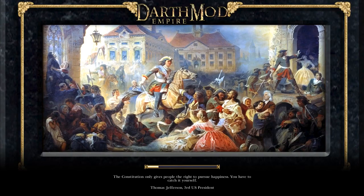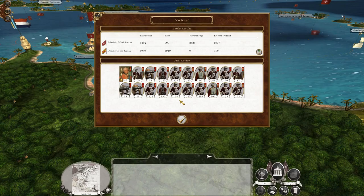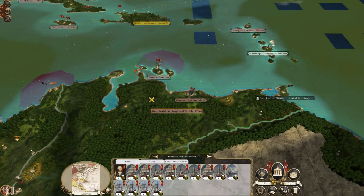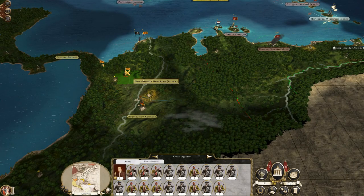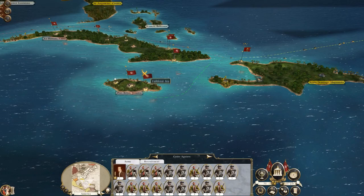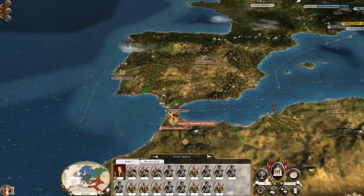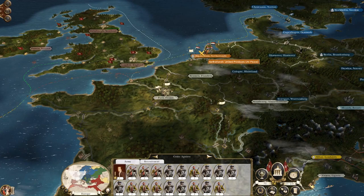They've taken our fort back. What we need to do is build a garrison so that we keep this settlement intact. Especially as the Dutch are there hovering. But yes, we're going to march forward and engage the New Spaniards on their territory — although we are at war with Spain as well. Santo Domingo is tempting because it's a very valuable region, and there are lots of valuable regions in the Americas. We need to spend some more cash here, I think.